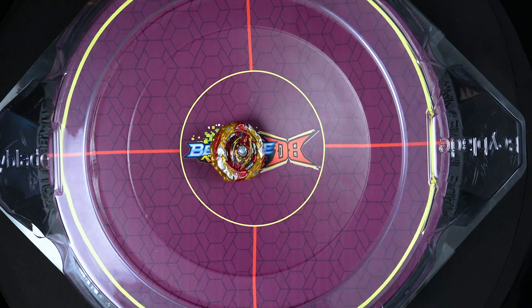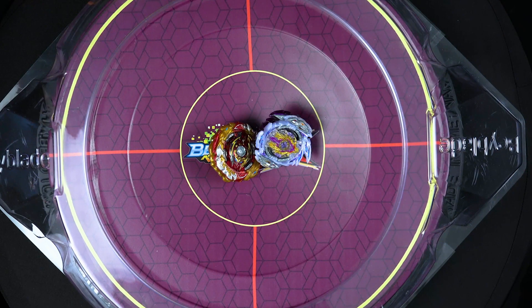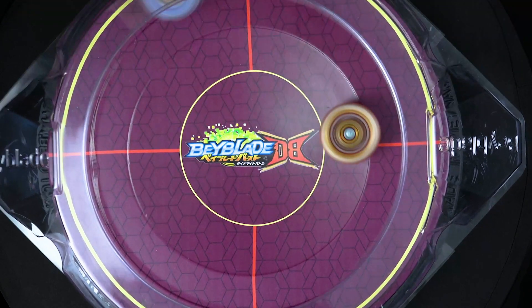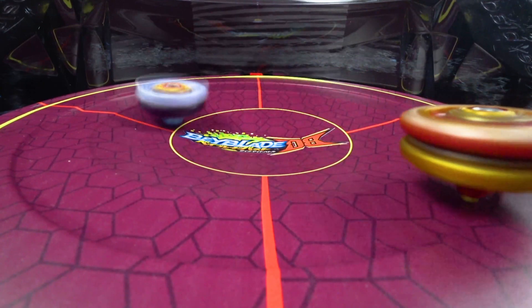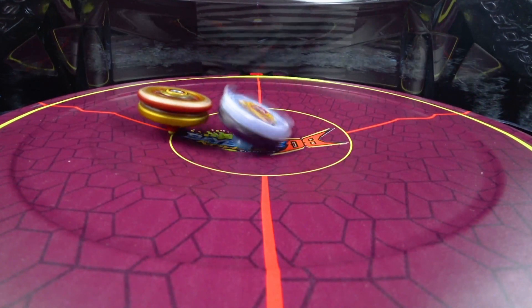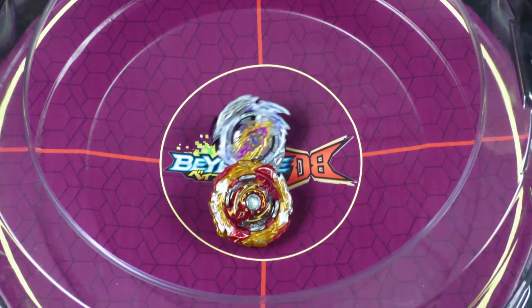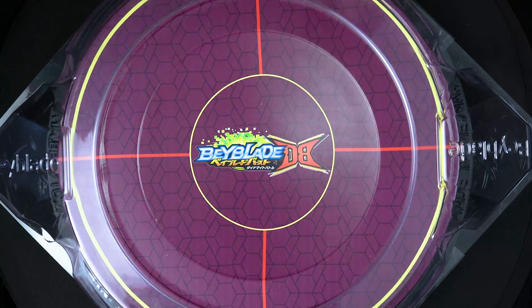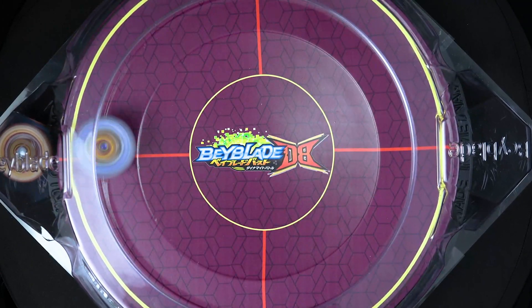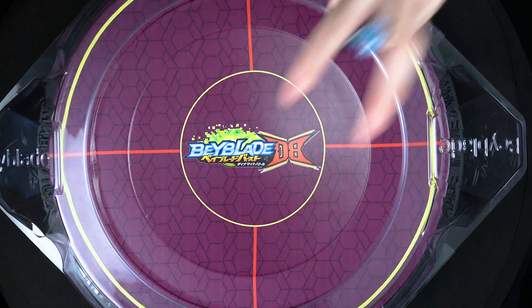Alright, so now we're going to have the match that's going to decide who moves from this block — World vs. Rage. Convenient that it is those two bays. World will stay fixed in its attack mode. Who's going to get this one? World is kind of going out — now it's attacking, really pushing it against Rage. It's really beating up Rage. True potential of World Spriggan. But will Rage equalize and win? I'll just give that one to Rage. KO by Rage.